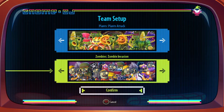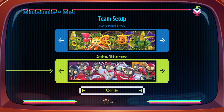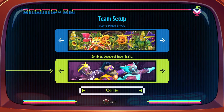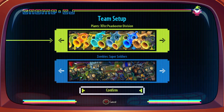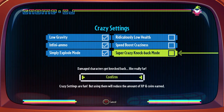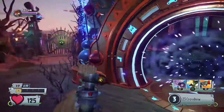Good team setup. Let's customize this a bit. Super Soldiers. Okay, so this time I'm going to be a zombie, and I'm going to be the zombie with a crossbow. See, look — this is a zombie with a crossbow, because he does have a crossbow.